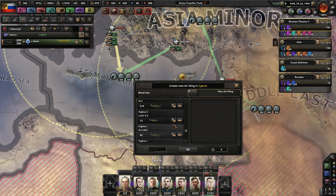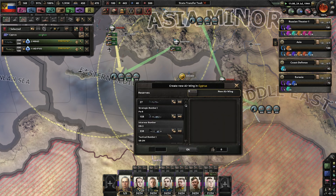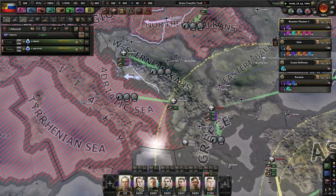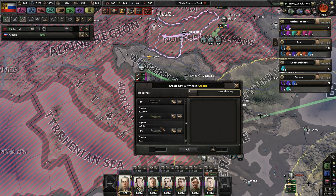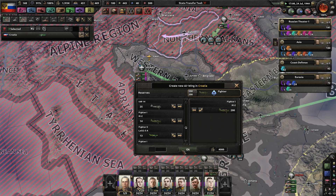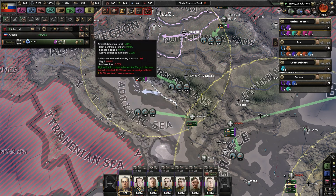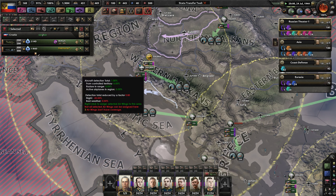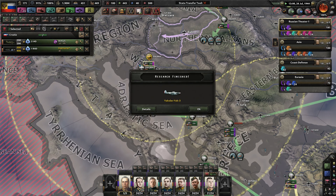Let's see — fighters. I need to get rid of a lot of these crappy Fighter 1s. Strategic bombers are okay. There are some more fighters, but we're going to need them for the Balkans and whatnot. Fighter 1s — as much as they're kind of outdated, they're better than having nothing. If you can be set to 400, that'd be good.